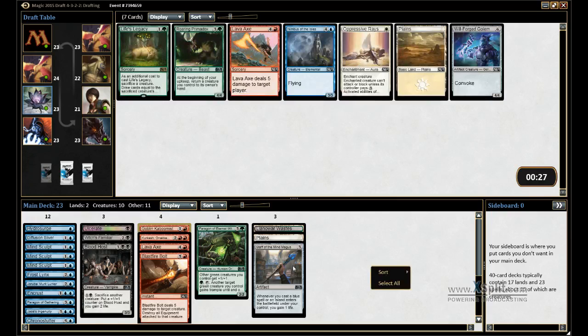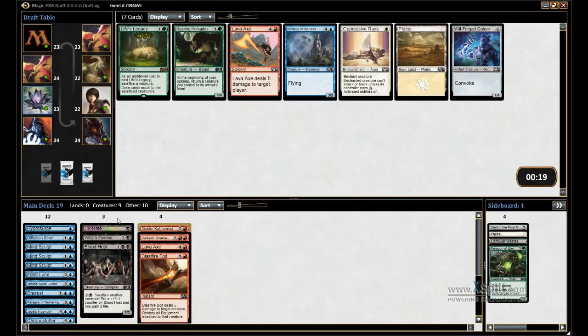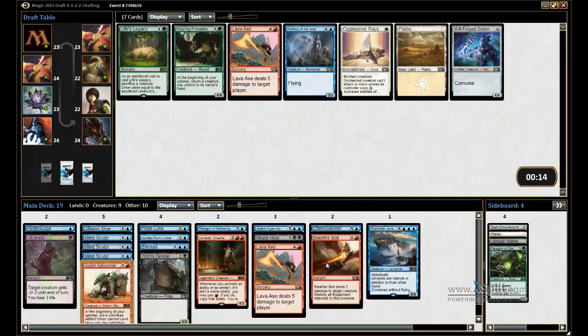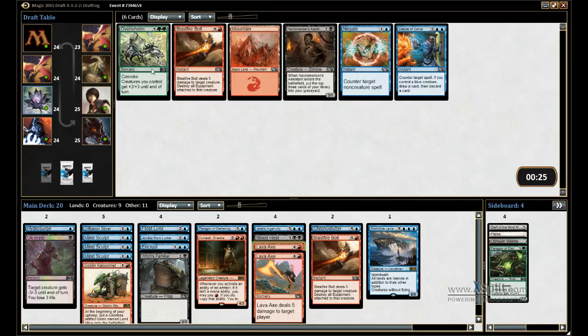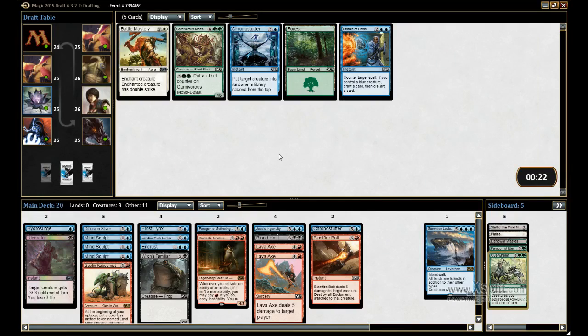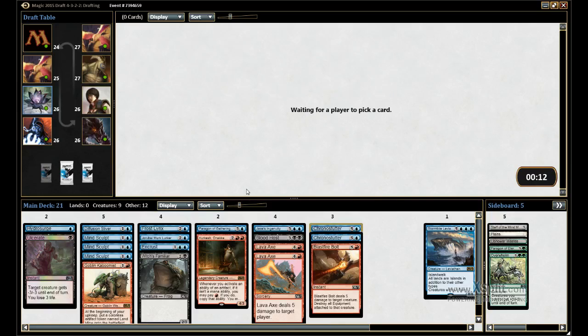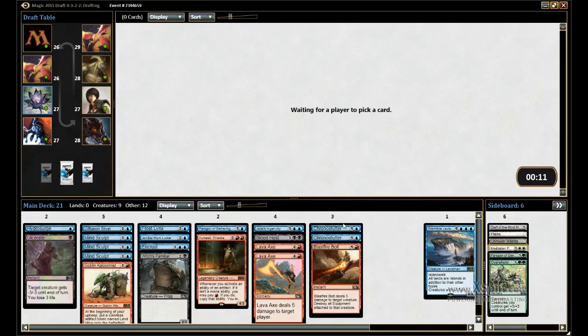I'm looking like we may be Blue-Red. We'll take the Lava Ice — Overwhelm doesn't seem like a card that I want to play against, so we'll take it. Take the Chrono Stutter again. I hope for six mana that's at least an instant. Take the life gain — promptly put it in our sideboard.